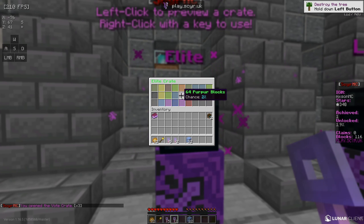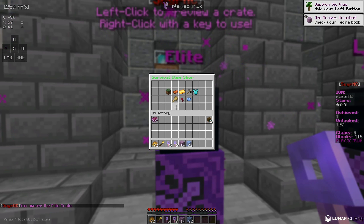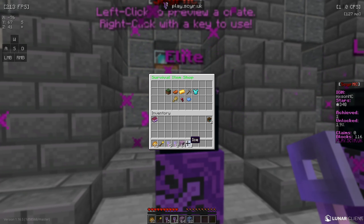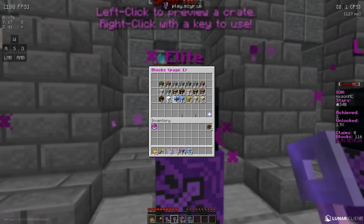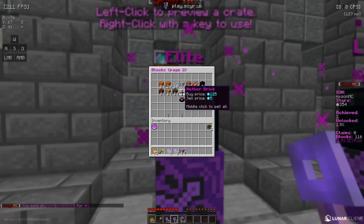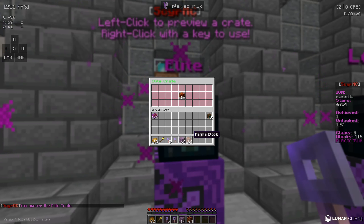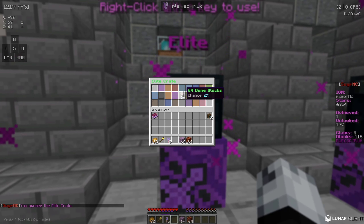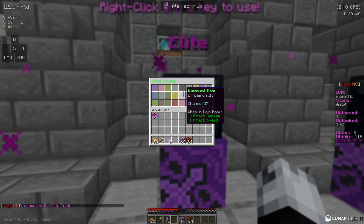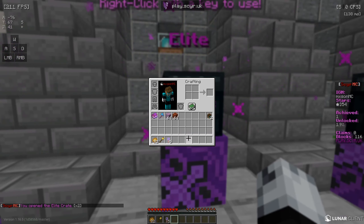Now for the elite keys — the first one gave me 64 purple blocks. Let's do slash shop and see if we can sell these. It doesn't look like we can sell those, but we can actually sell the ice. The second elite key — we might actually make a purple block house since we're getting so many, and put some magma blocks around to keep mobs away since they can't walk on it. The third elite key gave us an efficiency 3 diamond axe, so pretty good stuff out of those keys.